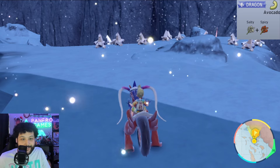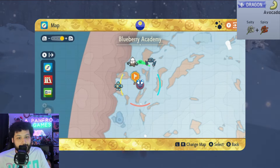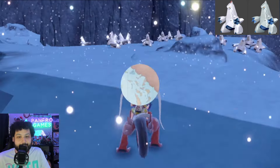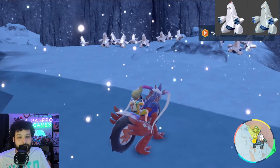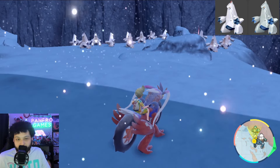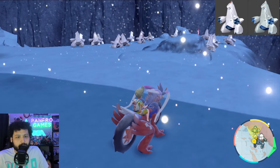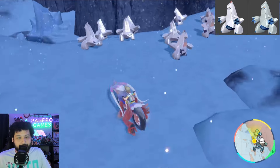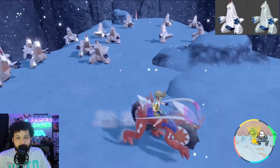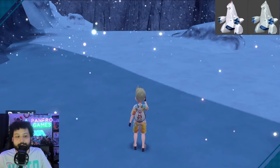Next up is Duraludon and Archaludon. The best way to shiny hunt these is going where we did the Beldum hunt — just south of the Polar Plaza with a Dragon type sandwich for an isolated shiny hunt. Full 15 spawns here. The shiny is actually relatively obvious — it won't have a red tip, it will be a silver tip, and the body will be a darker silver with darker blue too. You can just walk up to the group, see if any are missing the red tip, then go back to the reset area and picnic. Good luck.